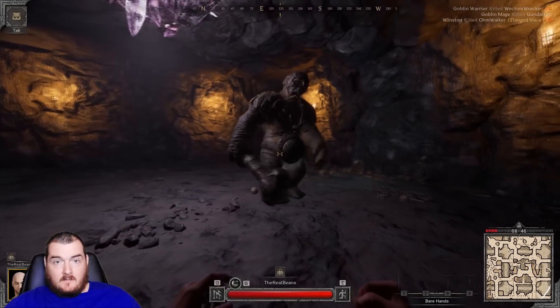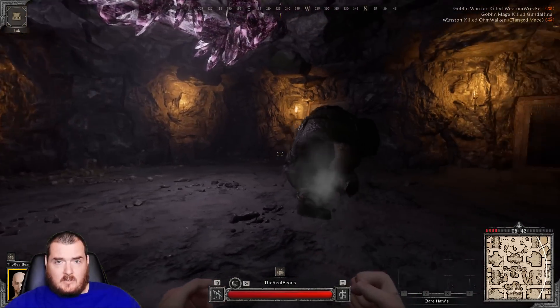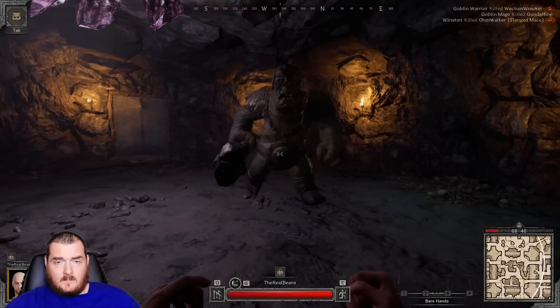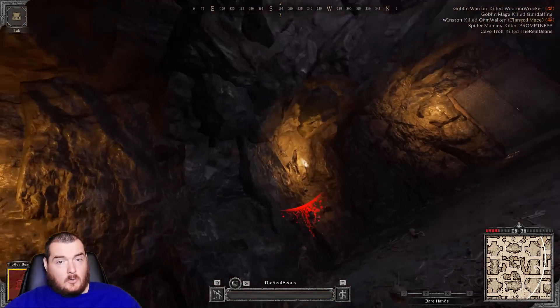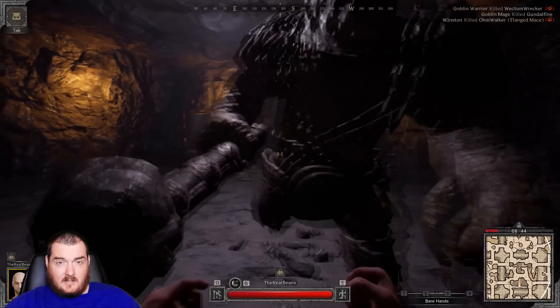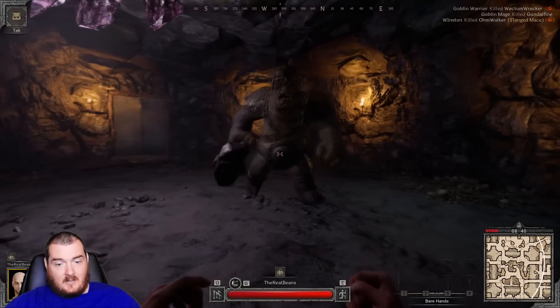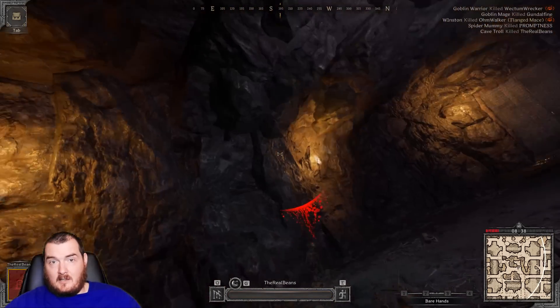I've also noticed recently that sometimes he doesn't roar at all — he'll just charge straight at you and do the heavy attack. No clue what triggers this. I'll see it maybe once a day if I'm watching someone else do the fight. You really want to stay in melee range.